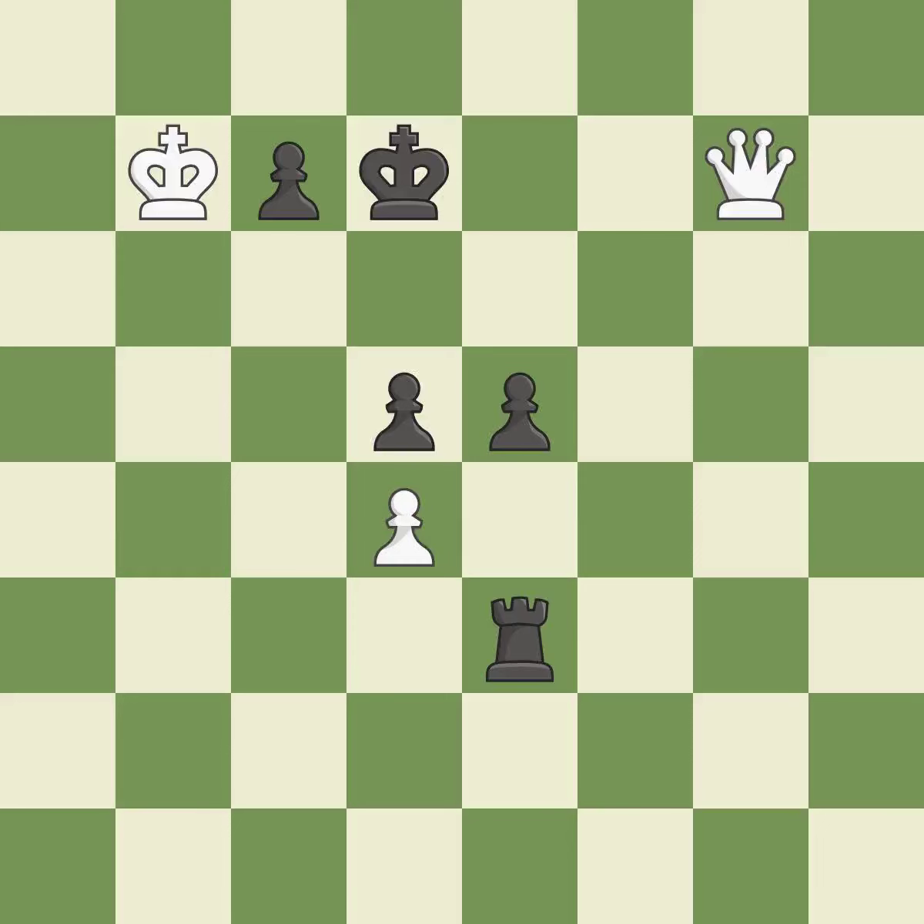Smooth — one player took the advantage and never let go. White really outplayed black in that one. Both players had an amazing opening. That was a well-fought middle game that white got the better of. White outmaneuvered black in the endgame.